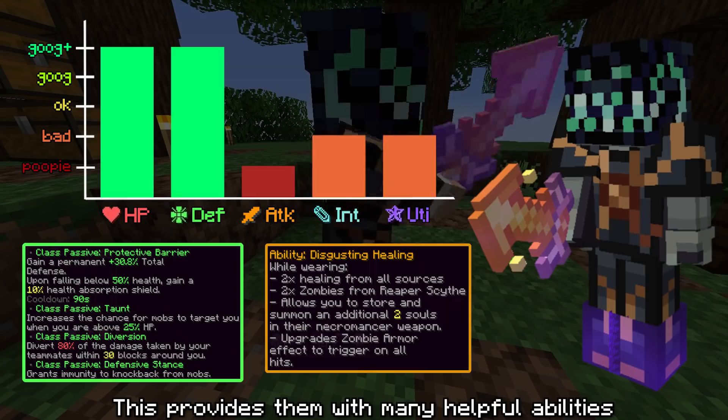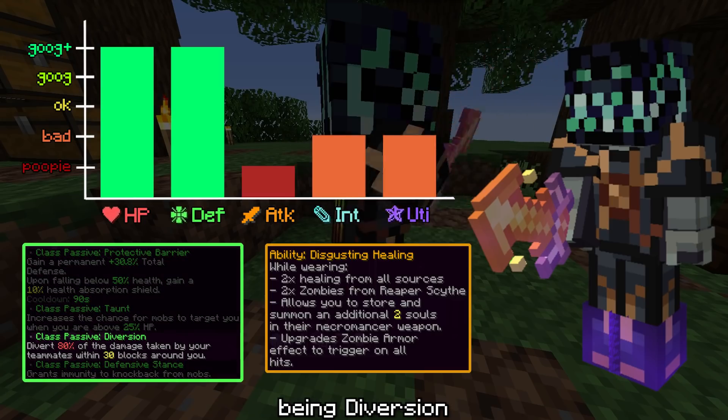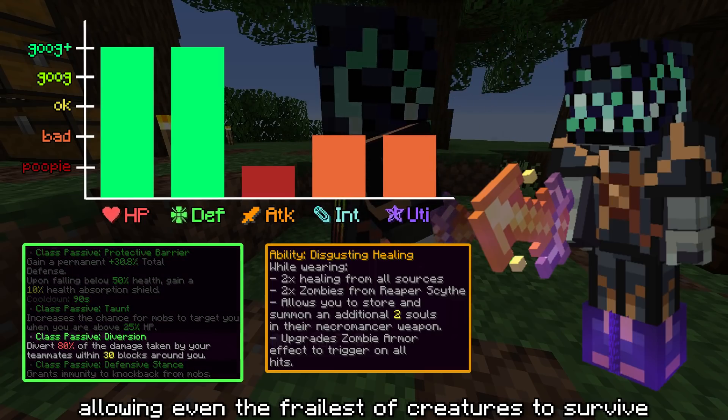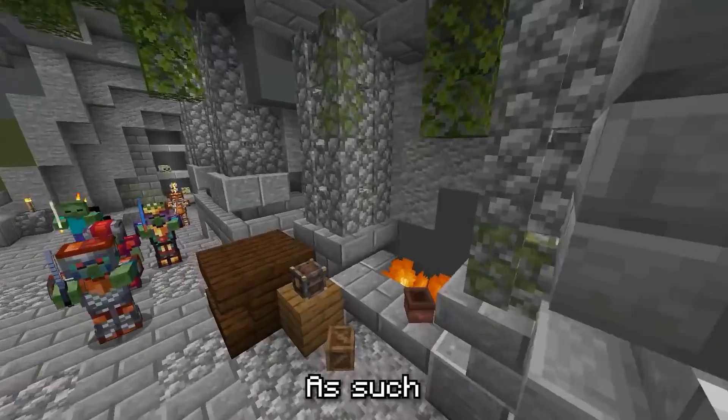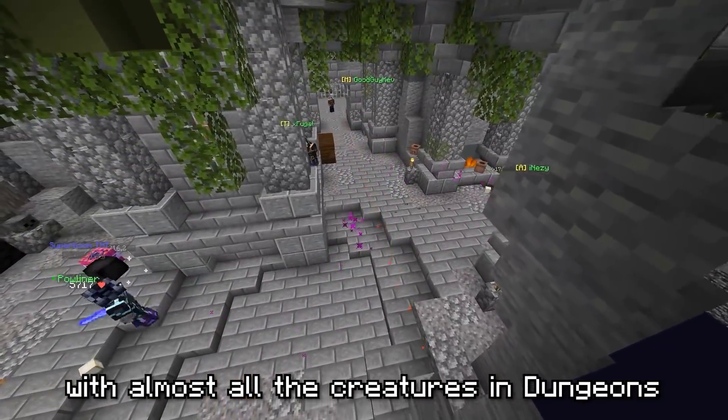They use their seemingly immeasurable bulk to help out their teammates by playing the tank class. This provides them with many helpful abilities, the most important of these being Diversion, allowing even the frailest creatures to survive. As such, they generally pair well with almost all the creatures in dungeons.